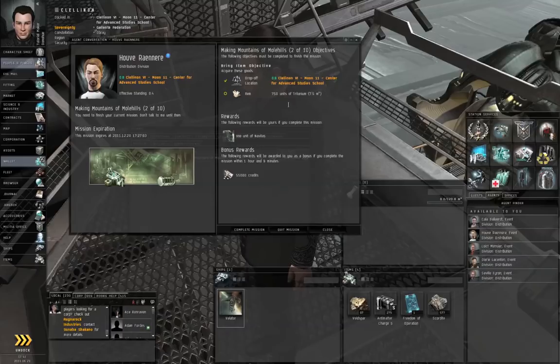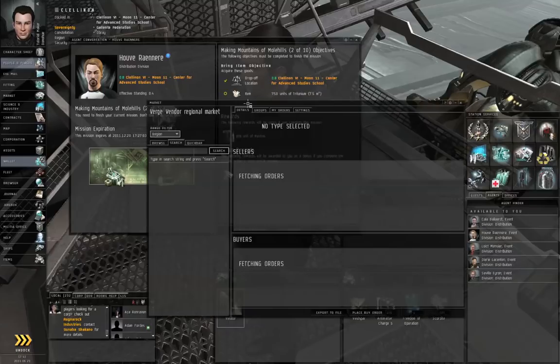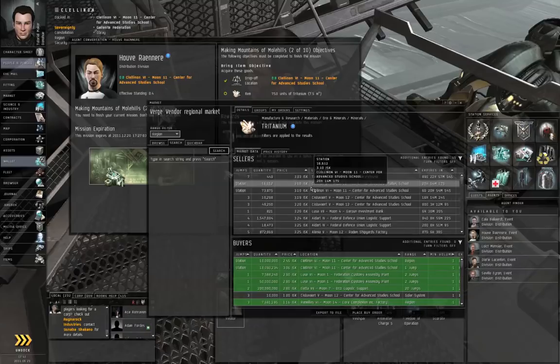In this particular case, however, he doesn't require us to go to a specific location and mine a specific asteroid, so he doesn't care where we get the titanium from. We could mine some asteroids and then refine them into minerals, or we could just buy the titanium off the market by right-clicking the titanium icon, selecting View Market Details, and finding the cheapest titanium available in the station.